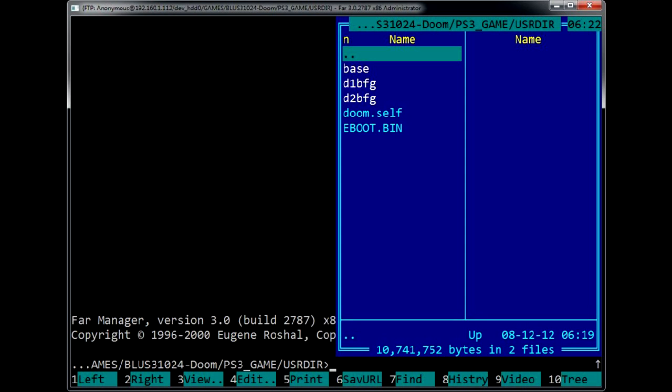If you're using Doom 3 BFG Edition backup and a patch to run it on your 3.55 firmware PlayStation 3 and get a blank black screen, don't get upset.